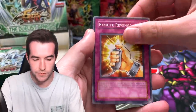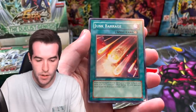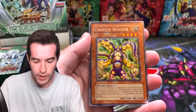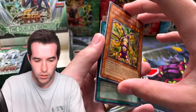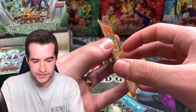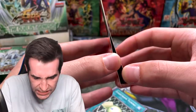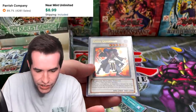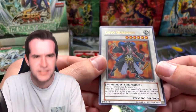Remote Revenge, Krebons, Medium Piece Golem, Junk Advantage, Grapple Blocker. Something's happening — I can't even tell if there's a card there... there is, I think. A Goyo Guardian! Oh my goodness, that's a good pull — and that's a third ultra rare!